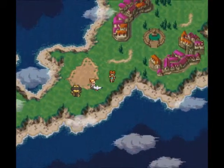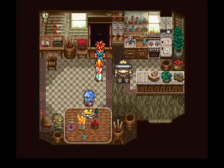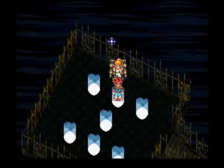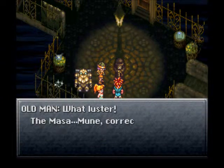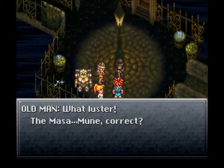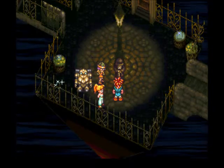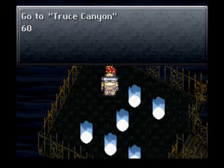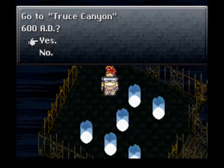Let's head back over to the End of Time first, and then 600 AD. I'm going to jump into this guy's closet, or cabinet or whatever this is. Now we return to the End of Time. I'm going to talk to the old man one more time just to see what he has to say about the Masamune. He says, 'What luster - the Masamune, correct? A person in the Middle Ages wants to take down Magus with that.' So that's about as big a clue as we're ever going to get. We're going to warp to Truce Canyon and head over to the Cursed Woods - because we're just heading over to Frog.